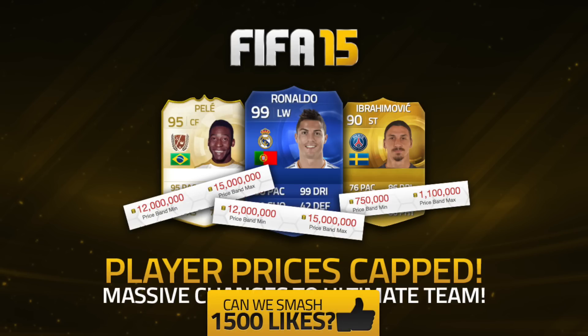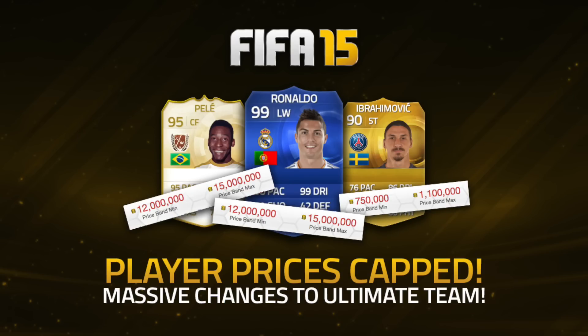Today we've got something pretty huge in terms of FIFA Ultimate Team — that is EA implementing price capping on players to kind of eliminate coin manipulation and everything like that. But before we get into the video, if you could smash 1,000 likes, that'd be absolutely awesome. In the comments below, let me know your opinions: do you think this is a good move by EA, or do you think it's absolutely stupid of them? And if you're new to my channel, click on the subscribe button for daily FIFA content.